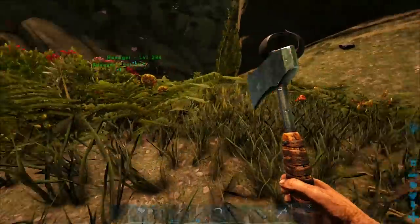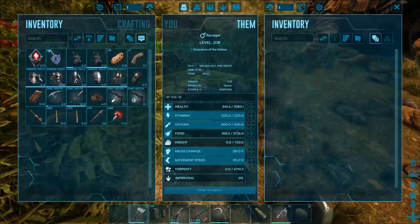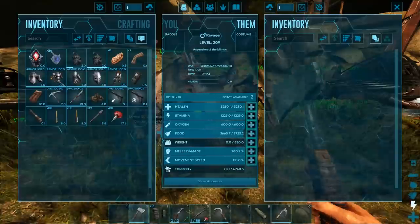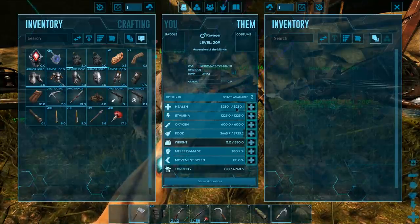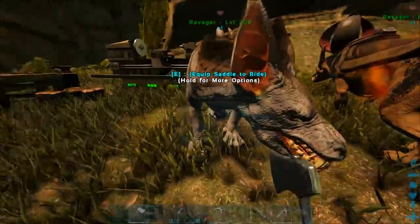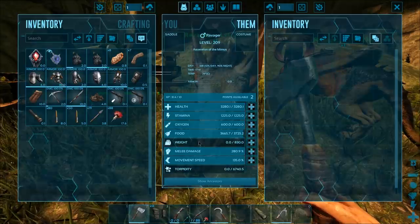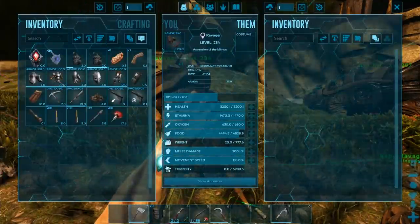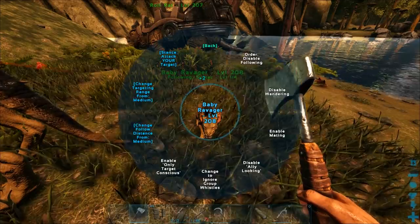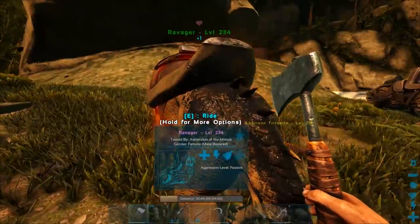It's a long while later — we now have a 140 male tamed and he came out as a 209. Here is the very first baby. That's the father's health and melee, which is good. We need the mother's stamina and the father's weight. So we need weight, melee, and health from the father, and stamina from the mother. This is close — I might just raise this one up anyway.